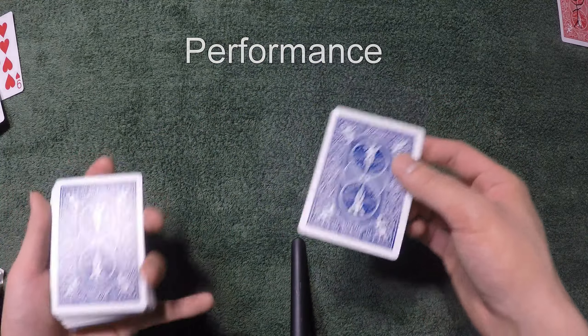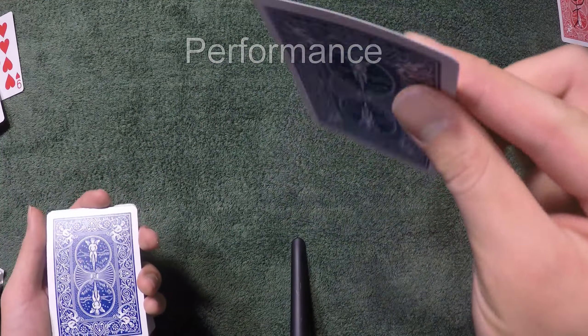Let's say the spectator chose this card. You simply get the card lost somewhere in the middle of the deck. From here, just give the deck a few cuts. And I swear I did not control your card to the top or to the bottom — your card is actually somewhere in the middle of the deck.